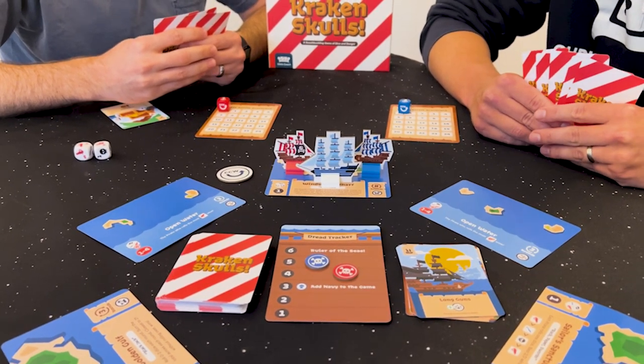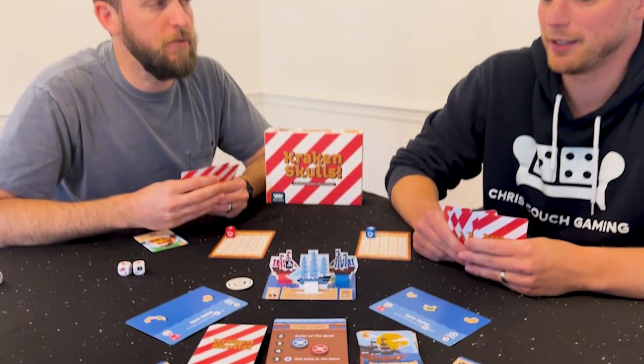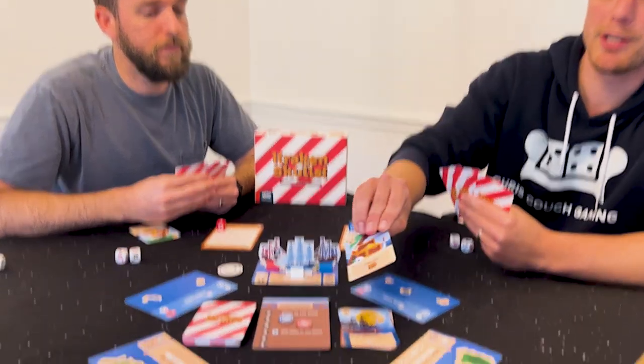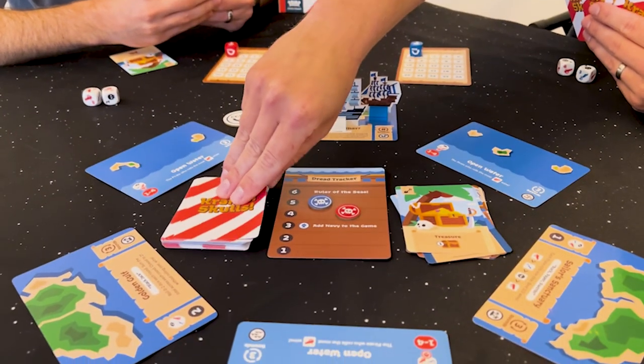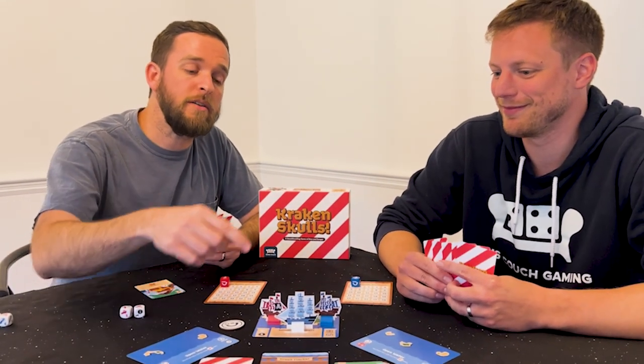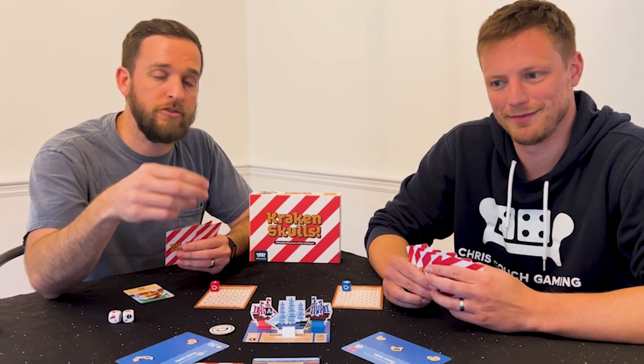Blue bribes the Navy. So as Blue, Chris has five dread. He really likes what's in his hand and wants to risk running, so he's going to pay a treasure to bribe the Navy, draw a card, and be on his merry way. He got to draw a card because he successfully escaped, which allowed him to plunder the area, which is just drawing a supply card.